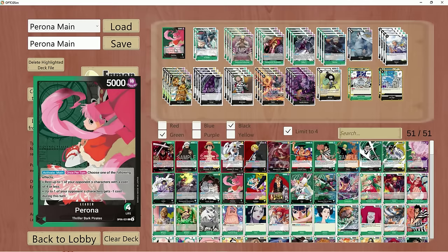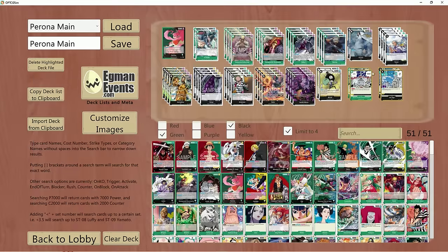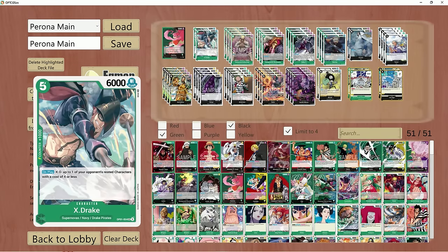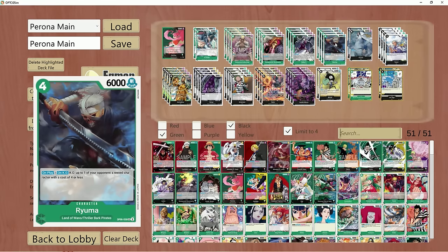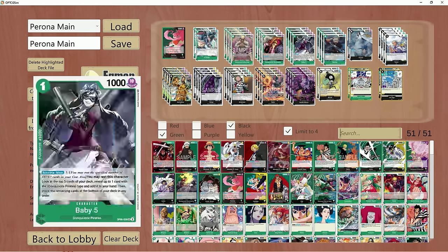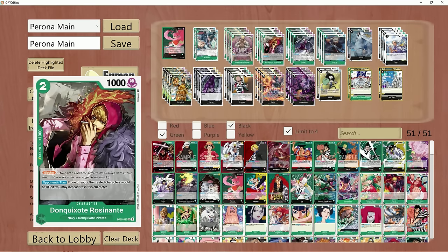Speaking of which, her ability goes as follows. You choose one or the other, which is really good, but most people opt to just rest a 4-cost unit instead of getting that minus-1 reduction — but you can do either or. If you rest a 4-cost unit, it allows you to do other things, and the deck really synergizes well with dropping an X-Drake to kill that rested unit, a 4-cost or less, or dropping a Ryoma to kill the 4-cost or less that you rested with your leader ability, which is really strong.